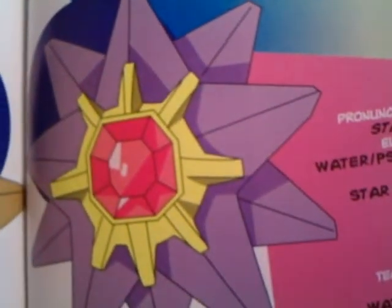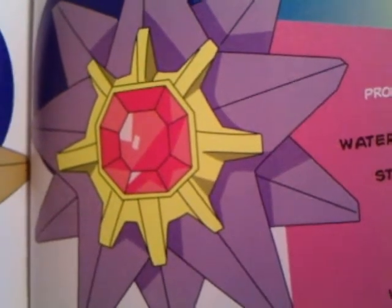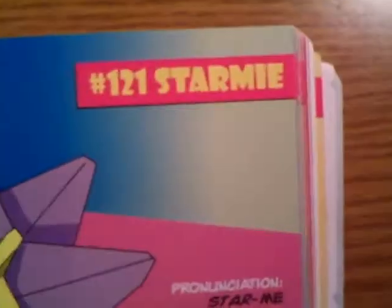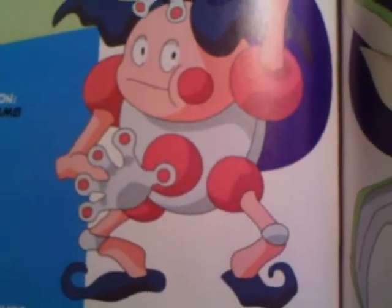Staryu — and then whoa! Got a lot more star spikes there, because this guy's name is Starmie. Mr. Mime — you send that Pokémon to Ash Ketchum's mother in the game to help her out.